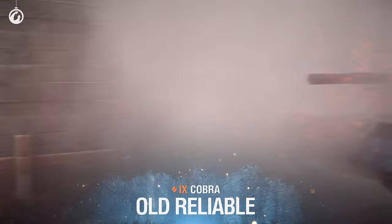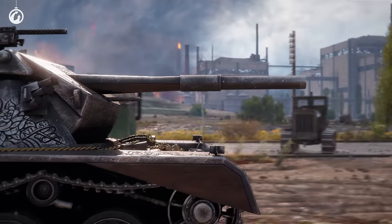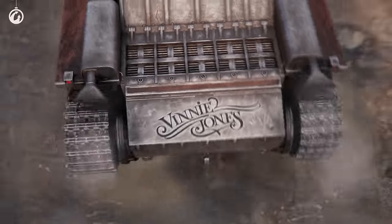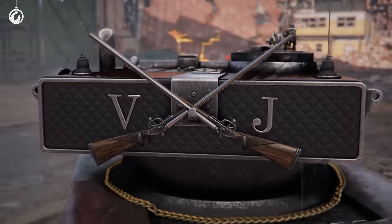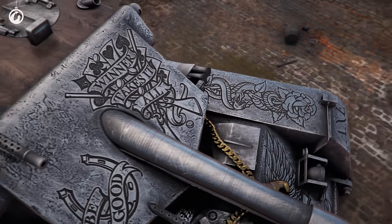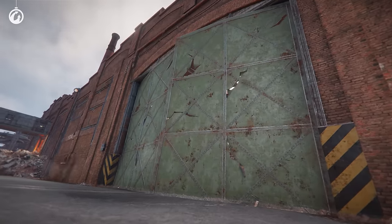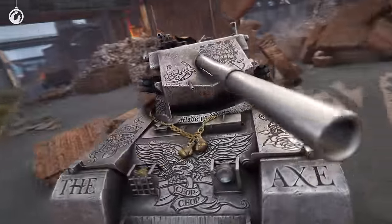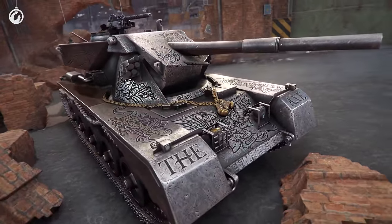Finally, the old reliable style for the Cobra. This style is dedicated to this year's Ambassador of Holiday Ops — tough guy Vinnie Jones. Each and every element of this 3D style is inspired by Vinnie and rare guns. This style turns the Cobra into a true work of armored art. It's sophisticated, but that doesn't make it any less dangerous. This masterpiece will serve you as faithfully as a good old sawed-off shotgun.